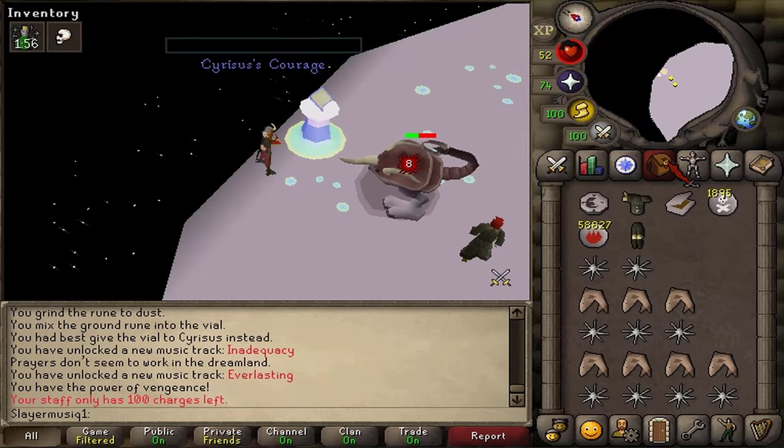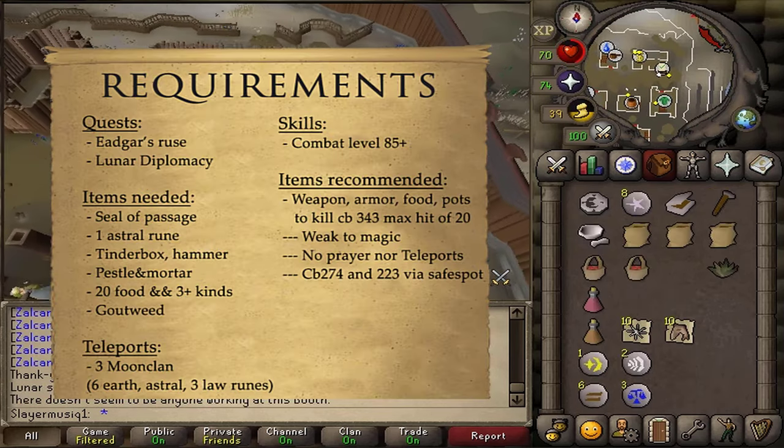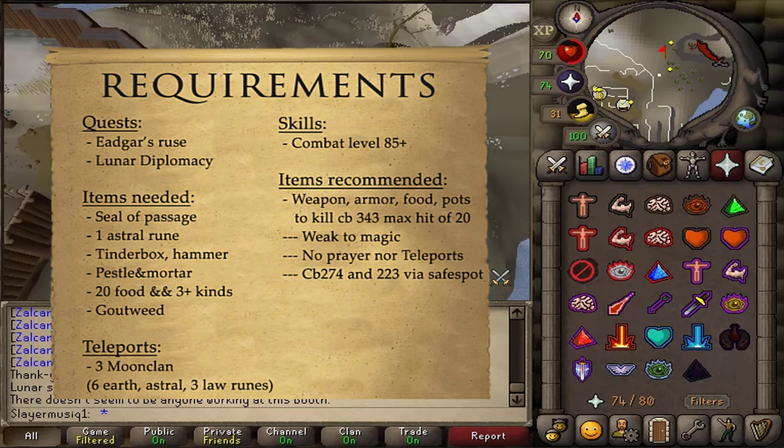The fights following that are safe-spottable and aren't really that difficult. And finally for the teleports, just bring about 3 teleports to Moon Clan Island, either via Teleport Scrolls or just simply being on the Lunar Spellbook.